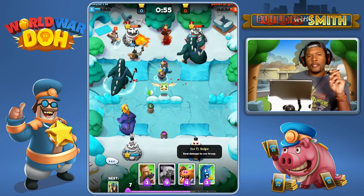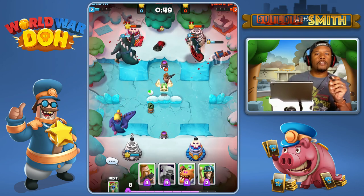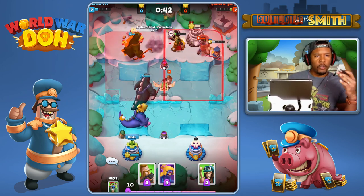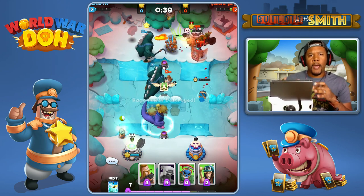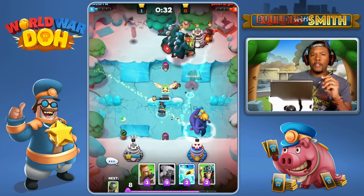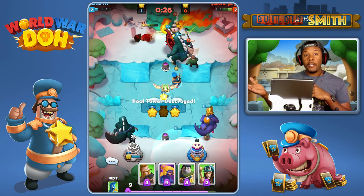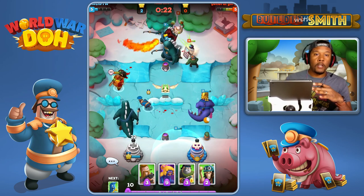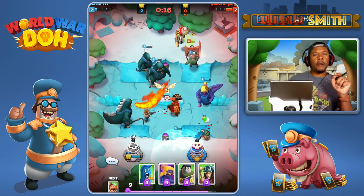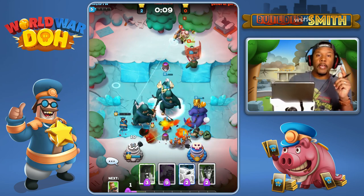One other unique thing about World War Dough is that your towers not only defend, but they also have functions that augment your commander's ability. The tower on your left is your heal tower, so when you're low on health and your commander is running around the map bleeding profusely, you tap it at a designated time and you get a boost in health. The tower on the right is your rage tower, and its rage function gives your commander a damage boost that lasts about 10 to 15 seconds. Each tower has a cooldown period — about 30 to 40 seconds — so be strategic in how you use them.